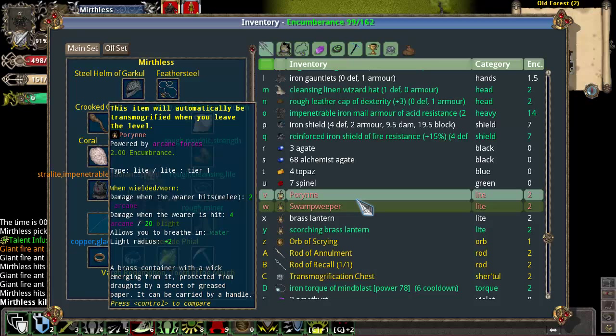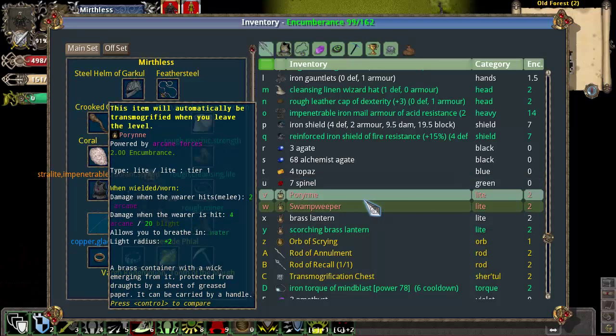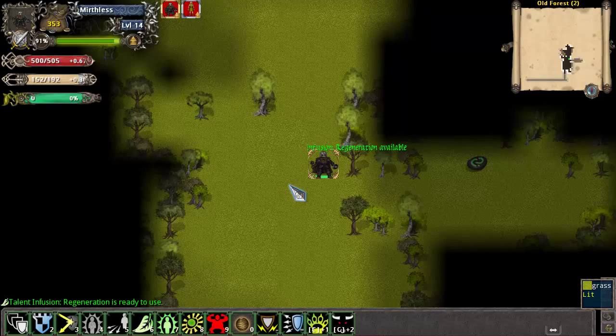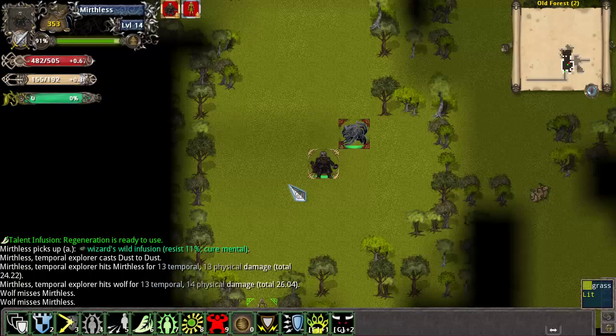We found two rare lights, and both of these are actually really nice. This one gives 20% nature resistance penetration, which we don't use, but if we were playing a nature damage focused character this would be an incredible item to use for most of the game. This other one gives 20 damage reflect when you get hit, and allows you to breathe in water. I'm actually going to keep that, because water breathing in the light slot is really useful since it doesn't really have much of a stat value to it. And I lost track of my escort — there she is.